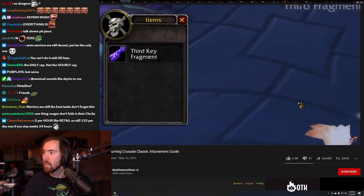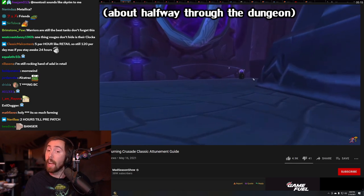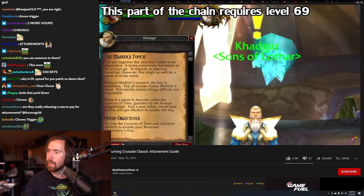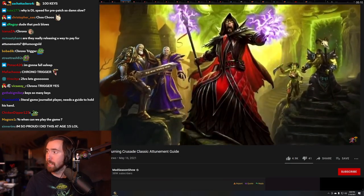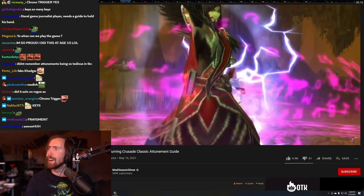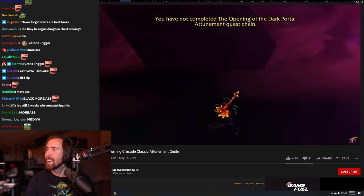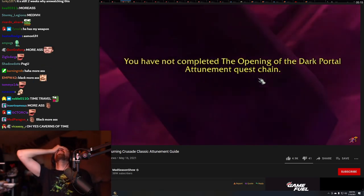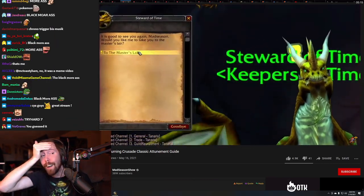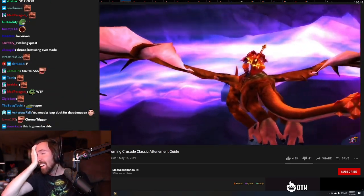The final fragment for the Karazhan key is located in a big room with void walkers that all aggro at once as you enter. To restore the key into one whole piece, you need to visit Medivh — but since he died a long time ago, you'll travel through time. You can find him in the Black Morass dungeon in the Caverns of Time. But to get into the Black Morass, you guessed it — you have to get attuned, and unlike previous dungeons, rogues can't bail you out. Everyone in the party has to do this.